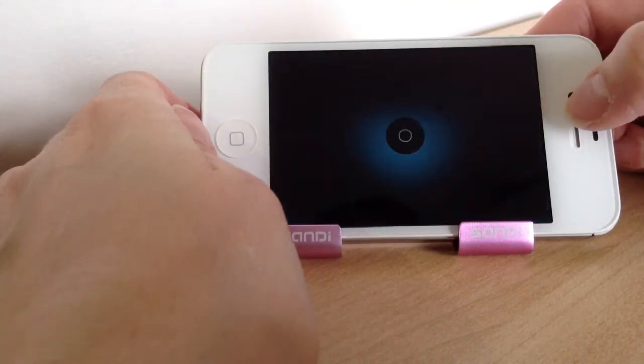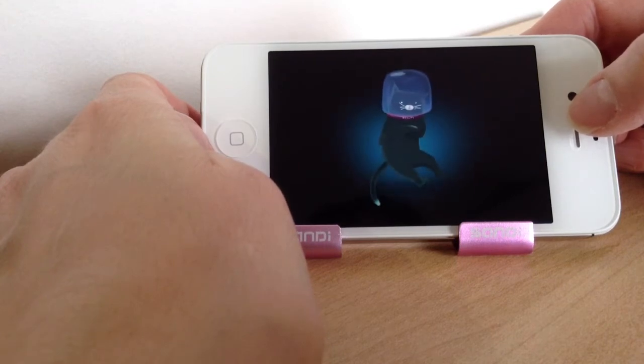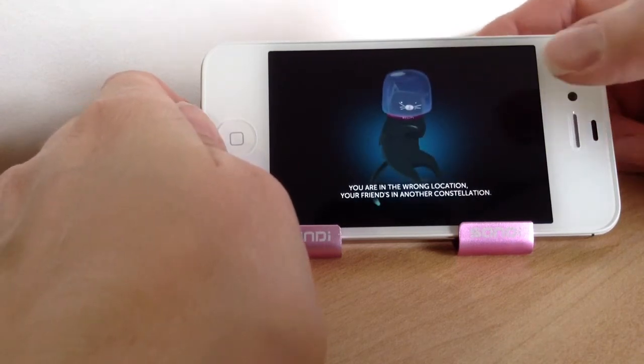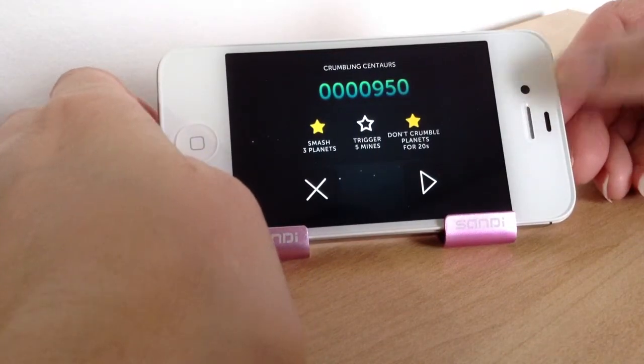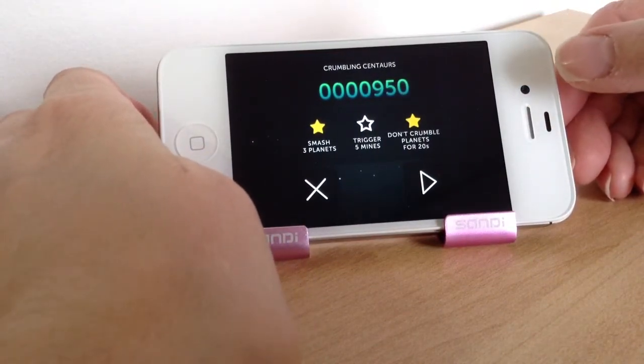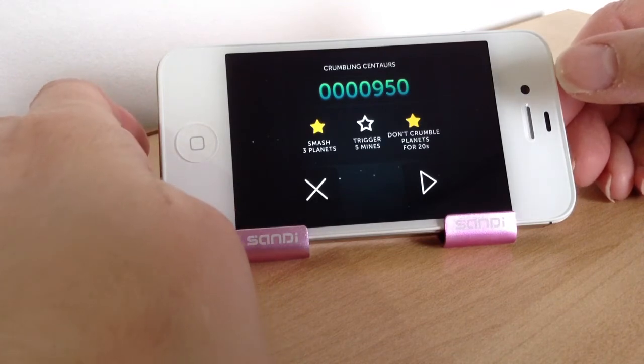And there's a target there. Then you move on to the next level and that's one of the friends that you've picked up — it's a different friend that you're looking for. In the next level you've got to smash three planets, trigger five mines, and don't crumble planets for 20 seconds.